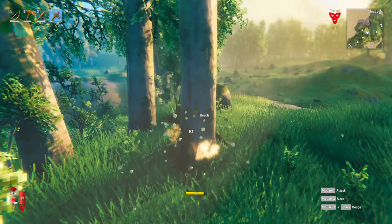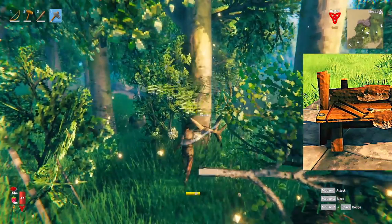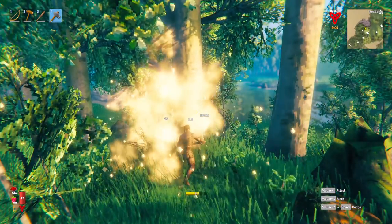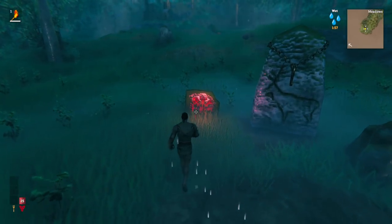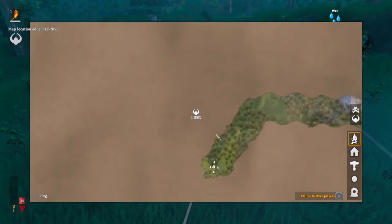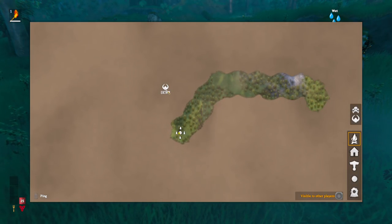Day one in Valheim, when you're starting out, is really about three things: food, getting a bed to sleep through the first night, and setting up your base. Everything we're about to do is going to be to that end in order to get through the first day successfully. The first thing to do is go to the red stone right here and press E when you get up to it — it gives you Eikthyr's location, which is actually really close to the spawn. That's quite handy.